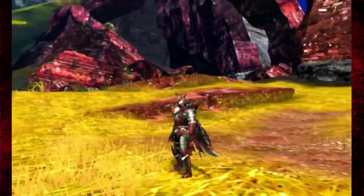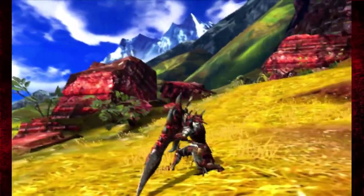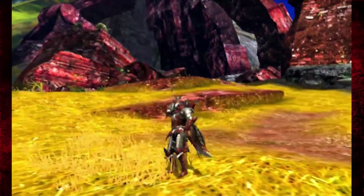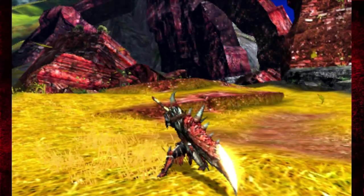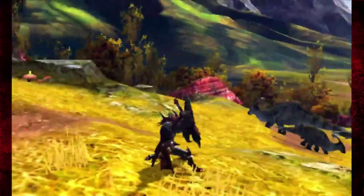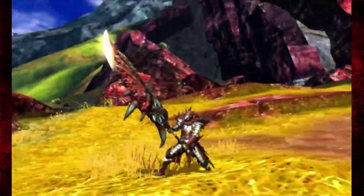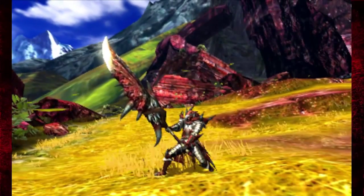A nice little touch as well: if you want to block but your weapon is not drawn, it takes too long to get your weapon out and block, and by then the monster will smack you in the face. If you just hold down R and X, you block automatically. Same with the sword and shield, same with the hammer — you can just whip out the weapon and do this straight away. It's a great feature and it saved my life a lot in hunts.